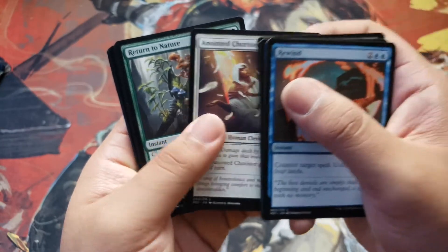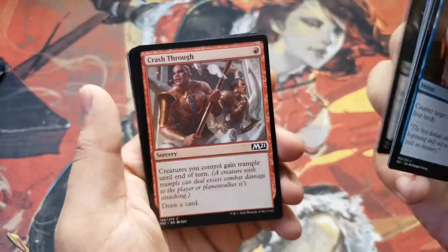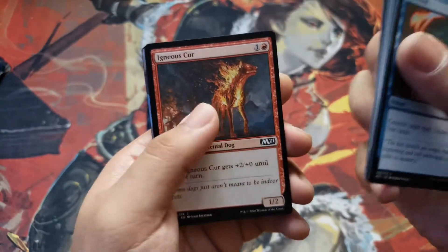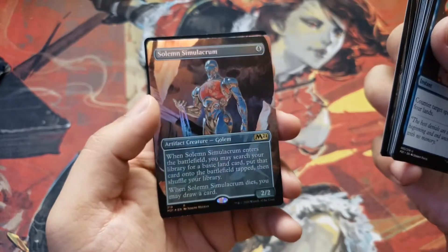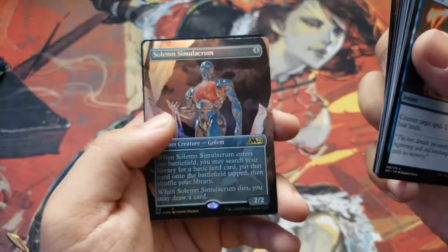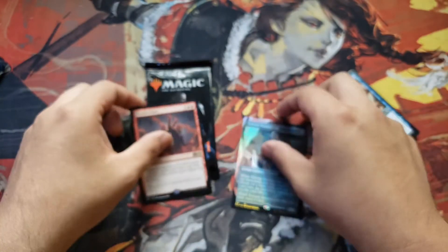That'd be really neat. We have an Anointed Chorister, Return to Nature, Skeleton Archer, Ranger's Guile, Rise Again, Crash Through, Keen Glidemaster, Staunch Shieldmate, Igneous Cur, Tranquil Cove, and a foil Solemn Simulacrum — borderless, alternative art. This is enjoyable; I'm really happy with this. And a Double Vision. That's for the first pack — talk about first pack magic.